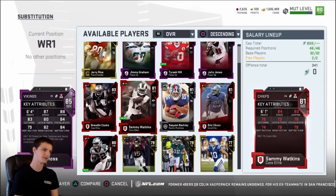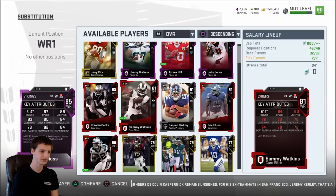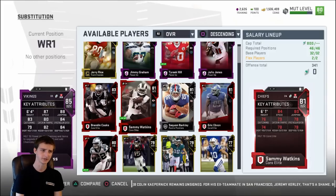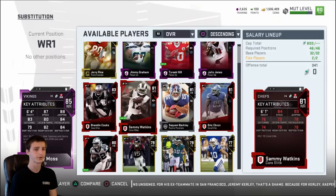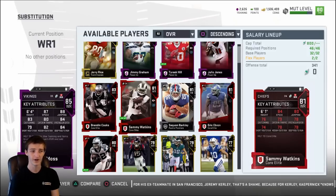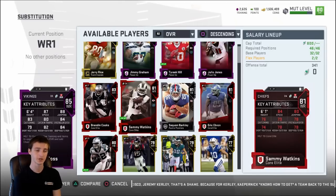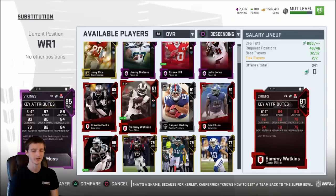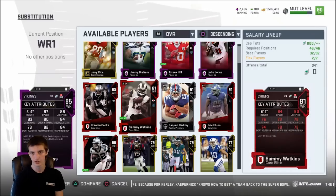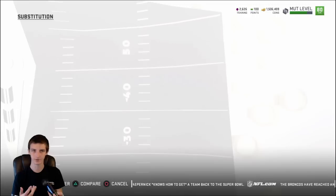Outside of that, Sammy Watkins is my cheap option. I don't need him to do too much — he's in the slot, not running a lot of crossers, more posts. Breakaway speed for man coverage would be nice but you only have so much salary cap. What I did was find a receiver with decent speed and high spin move — I'm able to spin with Sammy Watkins. Pretty much everybody on my team can spin outside of Tyreek Hill and Randy Moss, and they're so fast it doesn't matter.